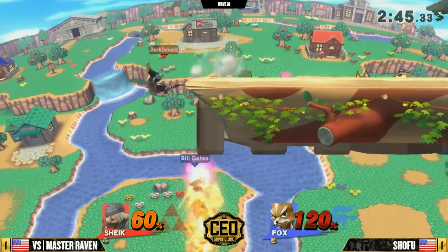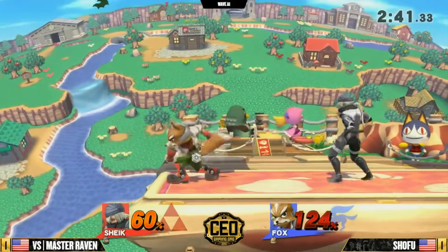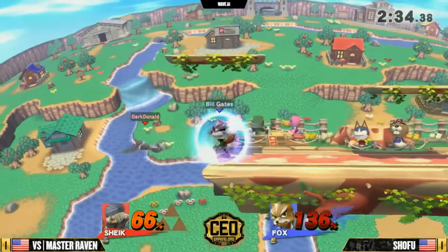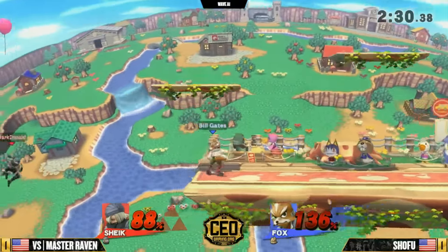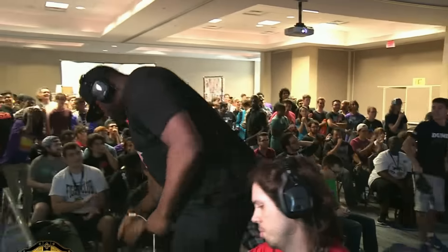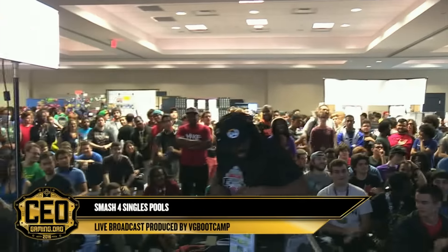Gets the back air, doesn't collect the kill — not high enough percent just yet. Still being edge guarded. Gets back air and attacks — good job by Shofu, still in the game. 124, 132% on the board and gets back to stage. Really, really stressful. An up air too high right now is going to end up getting him killed. Back air almost taking out Sheik — and up smash will do it at this point. Gets the back air and edge jump. Shofu stealing that stock and the set. Master Raven not looking too thrilled about that one.